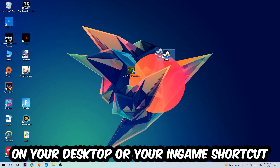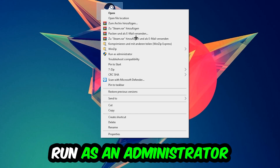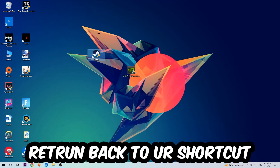The next step is to take your launcher shortcut or in-game shortcut on your desktop, right-click it, and hit Run as Administrator. Once you click Run as Administrator, your game or launcher will pop up. Launch your game through the launcher, and if it crashes again, return back to your shortcut.